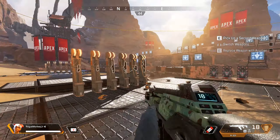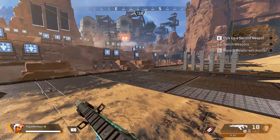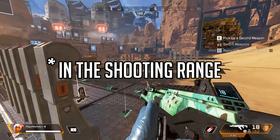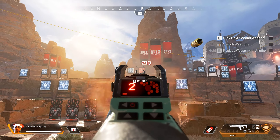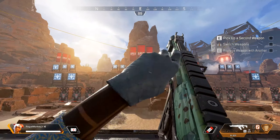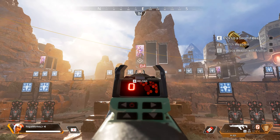Of course you can't find attachments here, and that's something I think they should add — the ability to add attachments to weapons in the firing range. That would be quite a lot of fun. But you can definitely practice here and see how you can control each weapon's recoil.